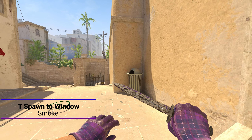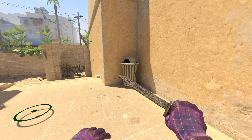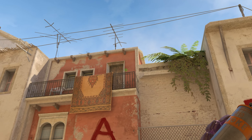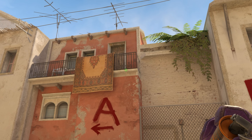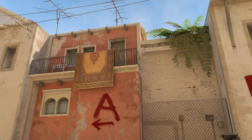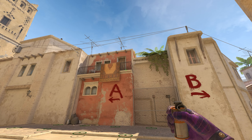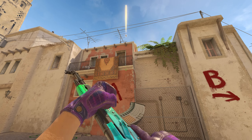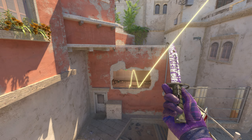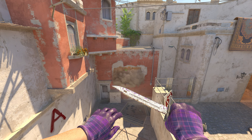If neither you nor your teammates have the opportunity to go for the instant smokes because none of you got those spawns, the fastest alternative is to get to this trash bin. Look up towards the door frame and follow it all the way down to the bottom where it meets the edge of the wall, then shift-walk while crouching until you hit the darker area. Crouch-jump throw the smoke and you'll have the window smoke with no chance for anyone to catch you off mid.